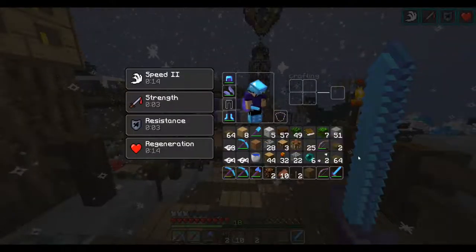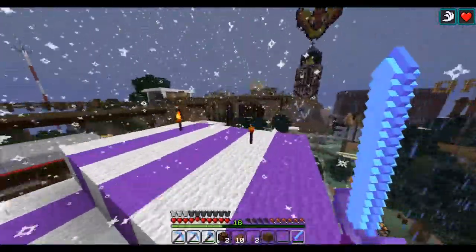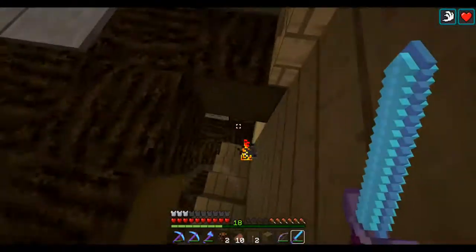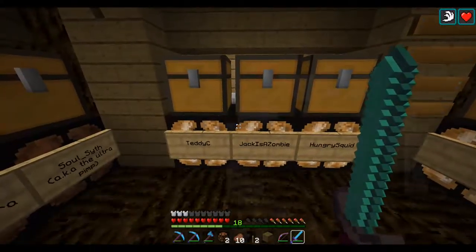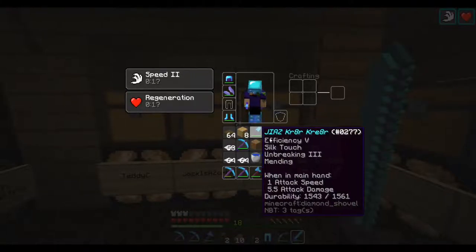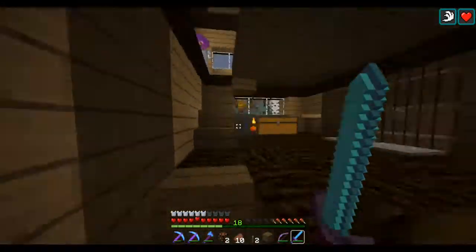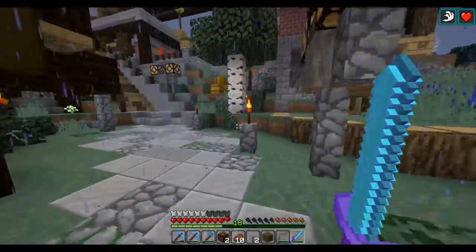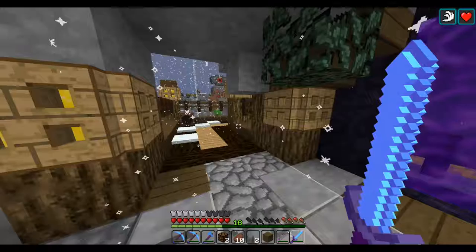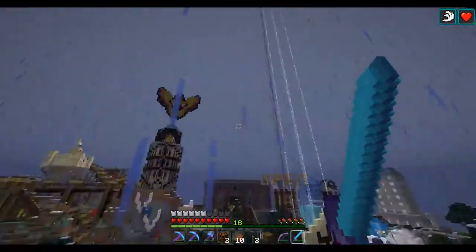Long story short, he made me new pants but I don't remember where he said he left them. I checked all the storage at my base and didn't find anything, so I figured I'd check the post office - that's my last hope. I also need spruce wood logs so I have to go get those anyway. Let's check the post office and see if there's a pant spot down in the bottom.